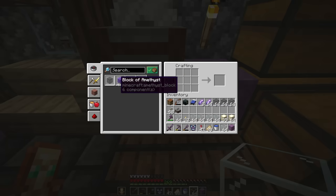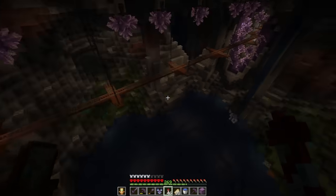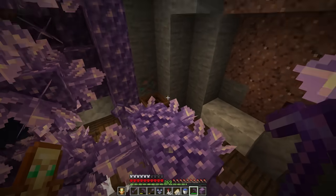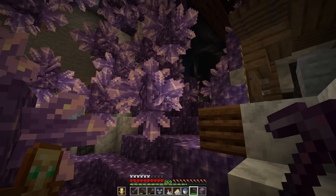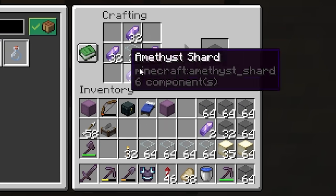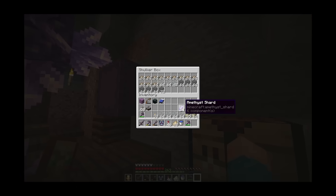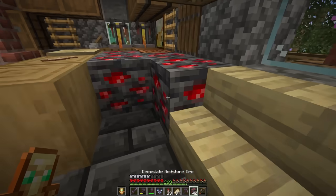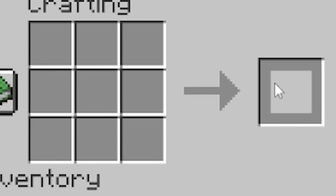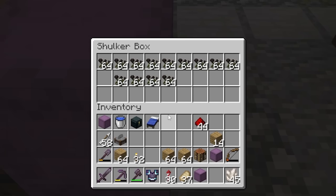Down into the villager trading cave, we have our amethyst geodes where we can just use a fortune pickaxe as intended to grab a bunch of shards and make hopefully all of the tinted glass. That's a lot of the basics ready to go. Now I need to get some of the more technical items to make this actually functional — like a ton of hoppers to pick things up, pistons to push things around, observers to tell the pistons to push things around, and then a few wither roses that we can use to kill all of the creepers.